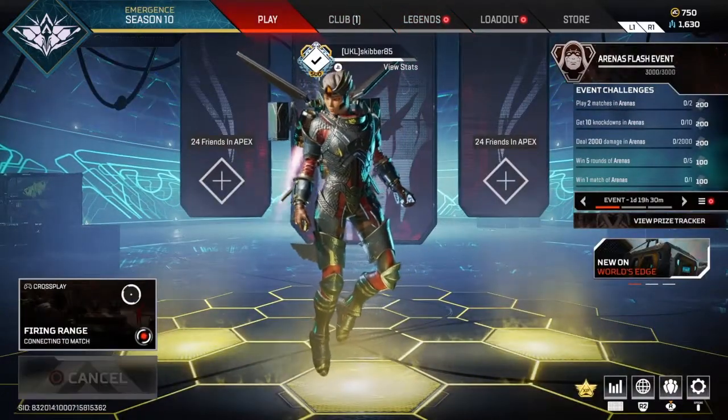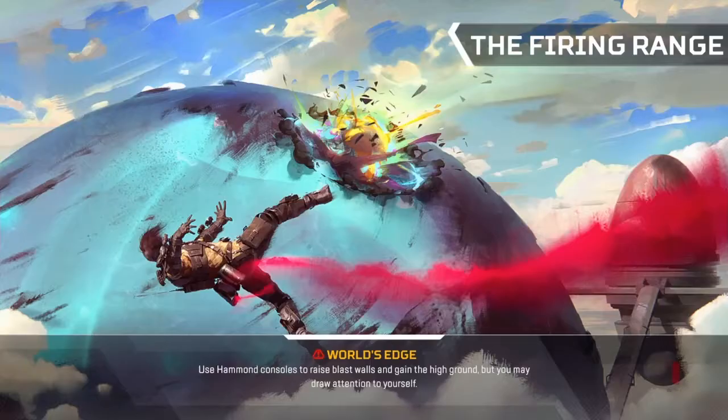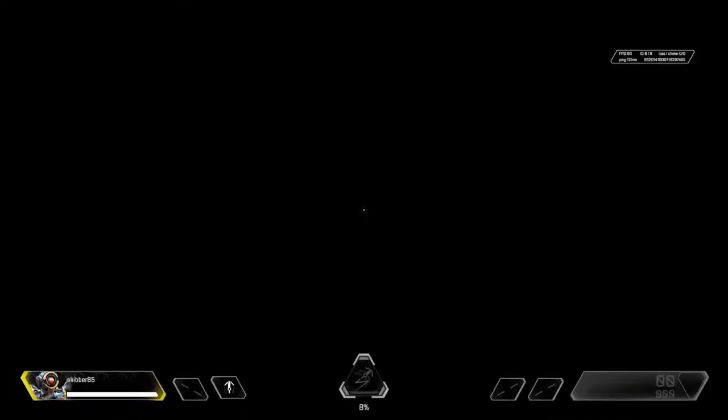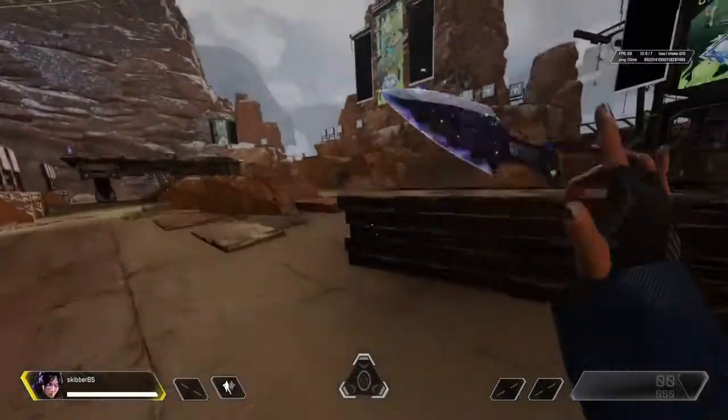A good way to practice is going to the firing range and going to the spot that I show — I will cut to that spot. Alright, so you come over here towards this little crate thing.